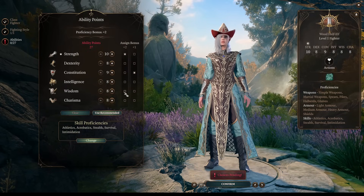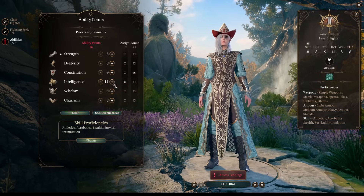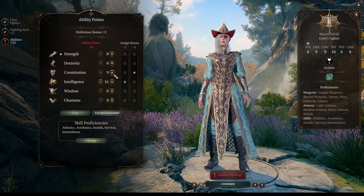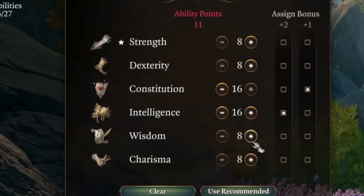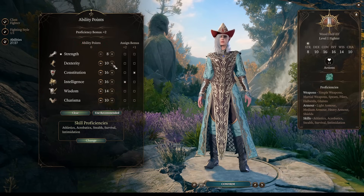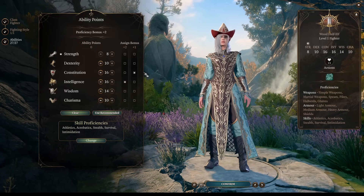For ability distribution, the main spellcasting attribute for wizards is intelligence, so we're maxing out intelligence. The second important attribute is constitution, to have more HP and be more tanky. Other attributes are not so important. Wisdom is the most common saving throw, so you can have something like 12 or even 14 in wisdom, 10 in charisma, 10 dexterity. This will make a really balanced and nice wizard.